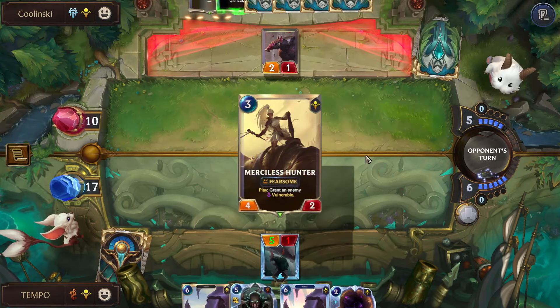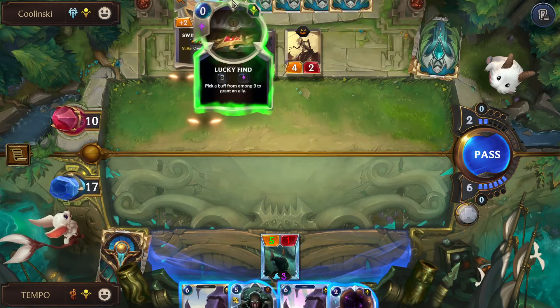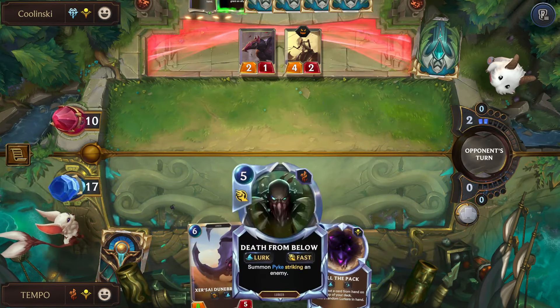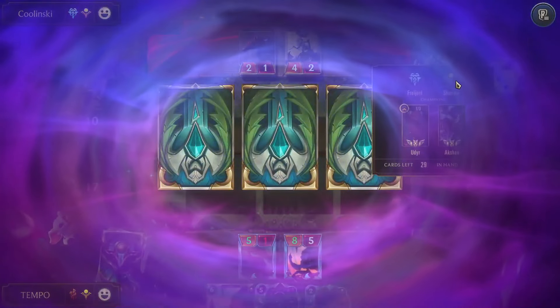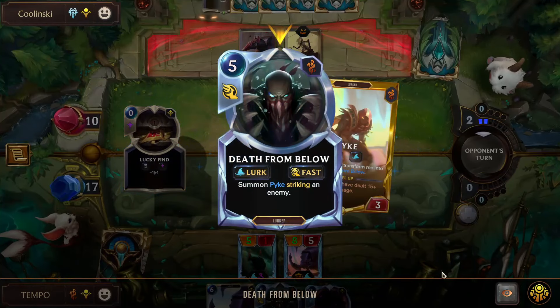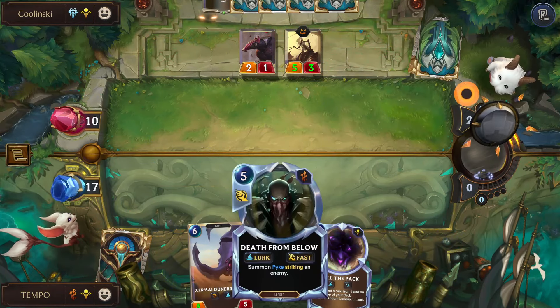That's not really killable — I don't care about that too much. We can play Dunebreaker and keep holding Death From Below — we want to use it on Udyr. We want to use it when they're below Rite of Negation mana, because Pike is a spell and can be interacted with via Deny. We have to keep that in mind.